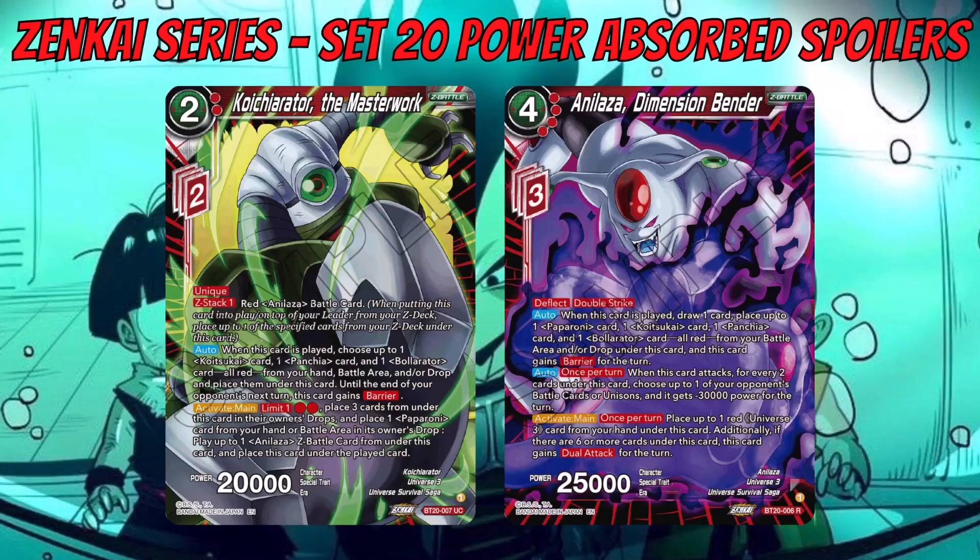Koichi also has an Activate Main — limit one, for two red: place three cards from under it into their owner's drops, place one Paparoni card from your hand or battle area into its owner's drop, and play up to one Analyzer Z battle card from this card, placing Koichi under the played card. So you get a swing with Koichi, use the Activate Main, place three cards under the new Analyzer from those under Koichi, plus one Paparoni, then protect it with Barrier.